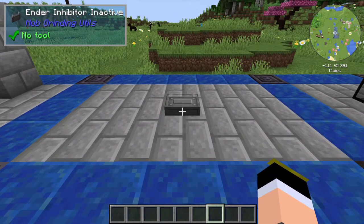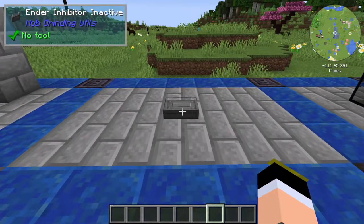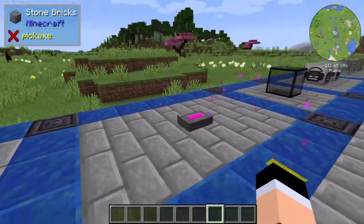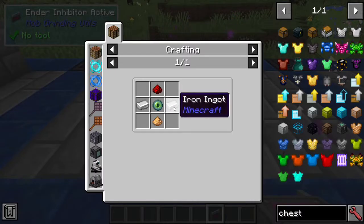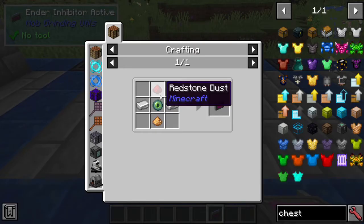There is also a very simple item called the Ender Inhibitor, which will prevent mobs from teleporting. To activate it, you just right-click it and you'll see the particles. Right-click again to deactivate it. To craft this item, you need Iron Ingots, Eye of Ender, Glowstone Dust, and Redstone Dust.